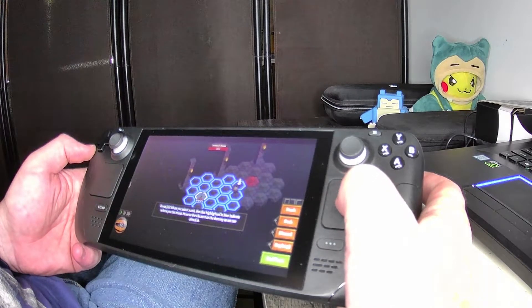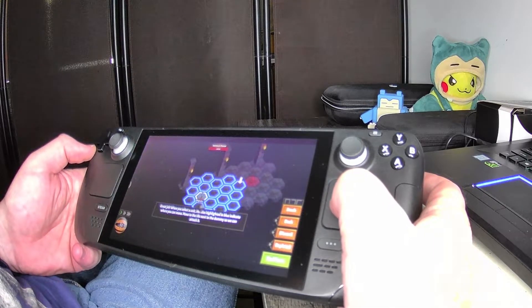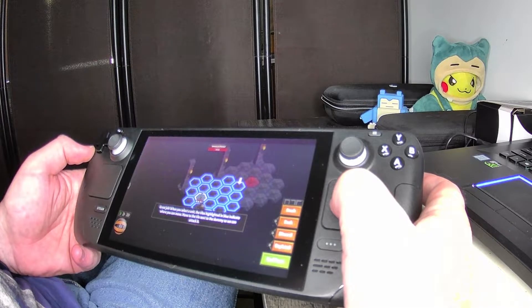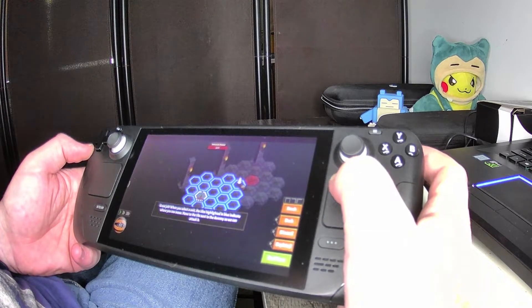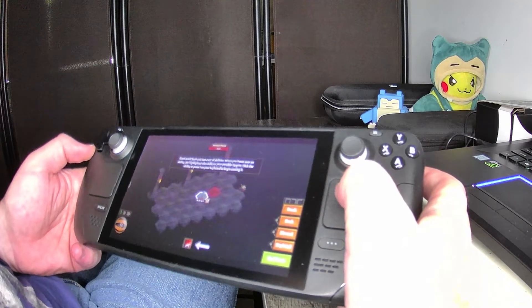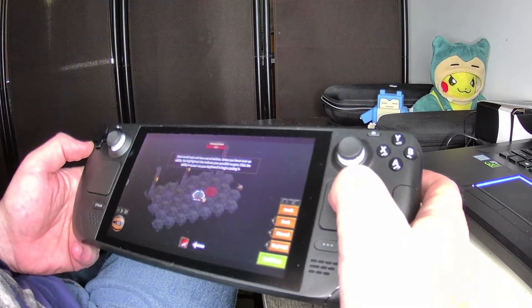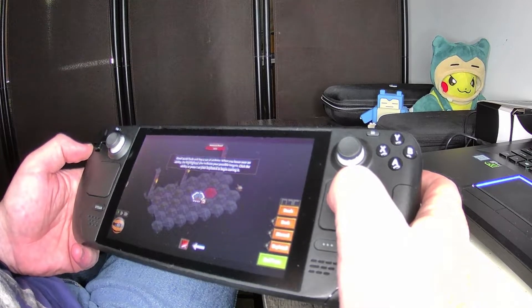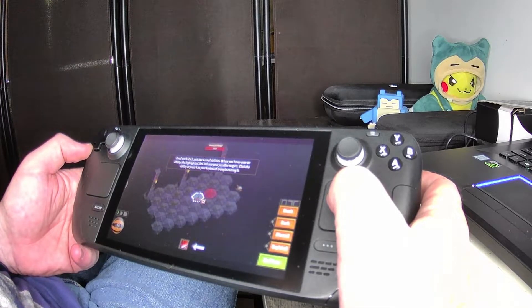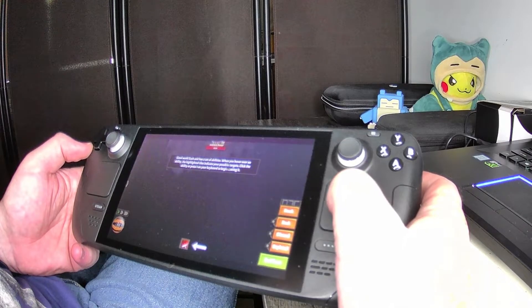So it says Imperium Prince, 30 of 30. Underneath my character it says 30 heart and three something — probably action points or something. It is very tiny text. Each unit has a set of abilities. When you hover over an ability, the highlighted tiles indicate your possible targets. Click the ability or press 1 on your keyboard to begin casting it. As you get closer to the edge of the screen it moves, so you better be careful.